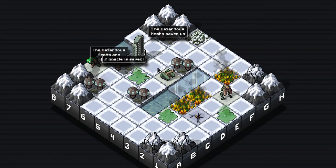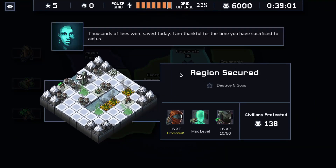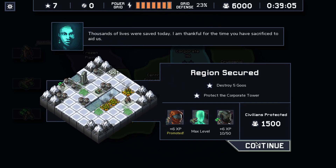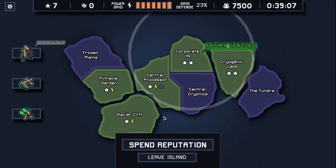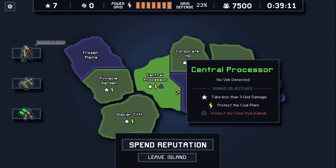I don't need to do anything — I cannot actually do anything without destroying buildings next to this firefly. Destroying five guarantees there will be only small goos at the end. We are done — no perfect island because we need to destroy the time pod.